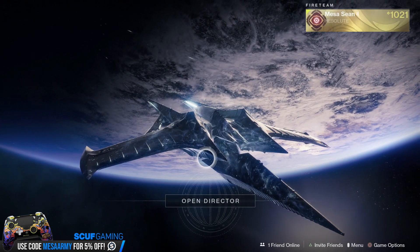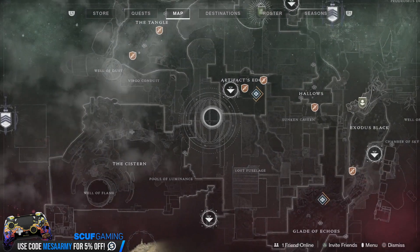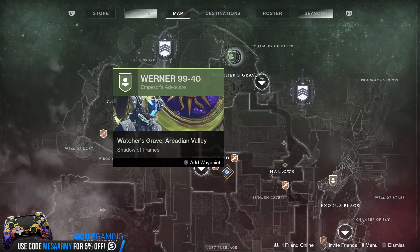Alright guys, let's go find Xur and see what he's got. Xur is located over on the Treasure Barge over on Nessus. You want to fly into Watcher's Grave and make your way over to him. So let's go see what he's got.